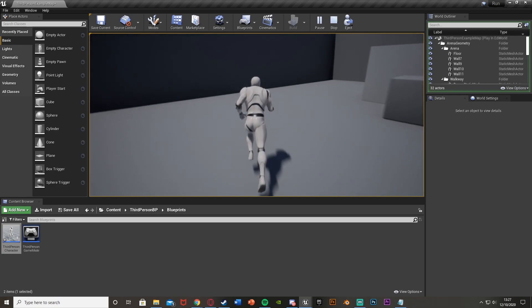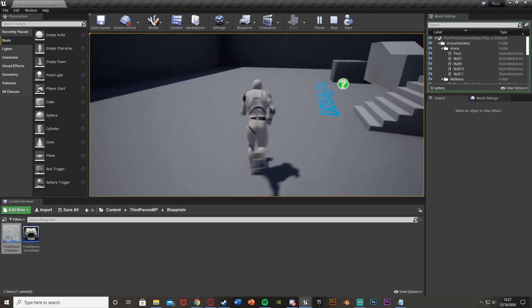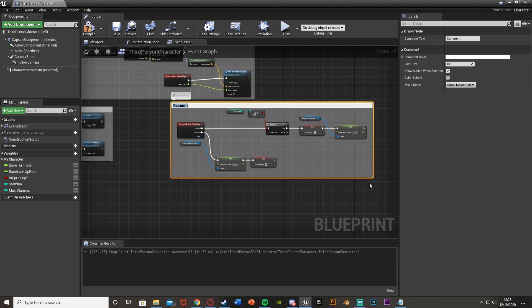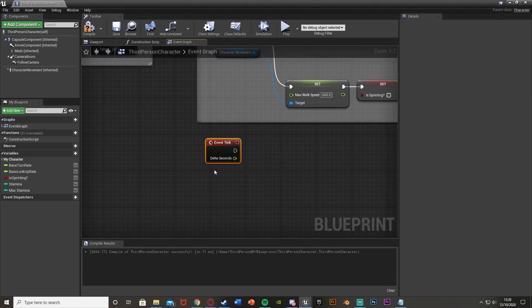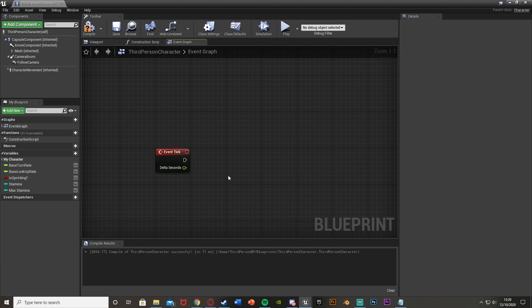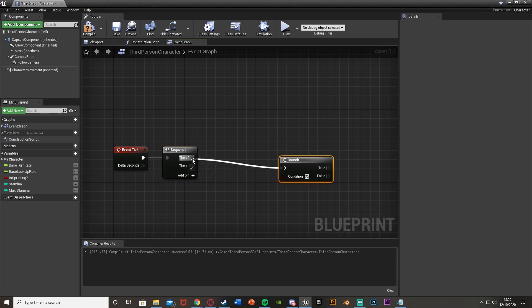Compile, save, minimize and hit play to test. You can see we're walking normally, and if we hold left shift we're sprinting at a faster speed. When we let go we return to normal — the basic sprinting mechanic is set up and working. You can adjust the max walk speed value to tune the sprint speed. Now select those nodes, hit C to comment, and label it 'sprinting'. Then right-click in empty space and get an Event Tick node, followed by a Sequence node — hold S and left-click — so we can run multiple lines of code off one event.